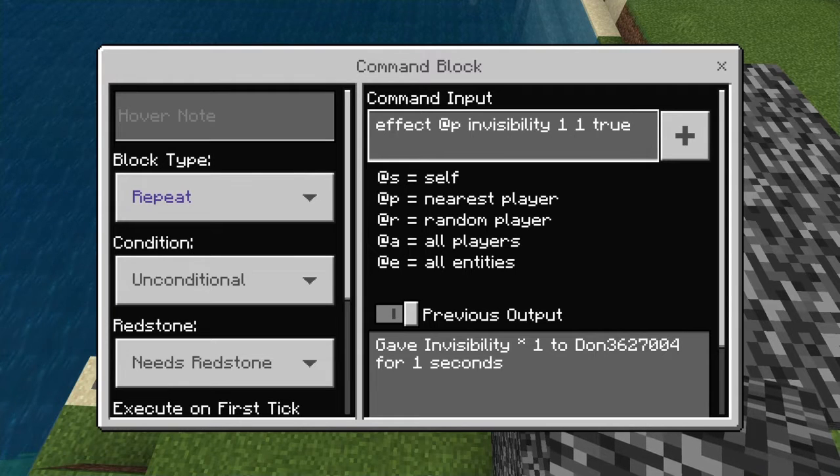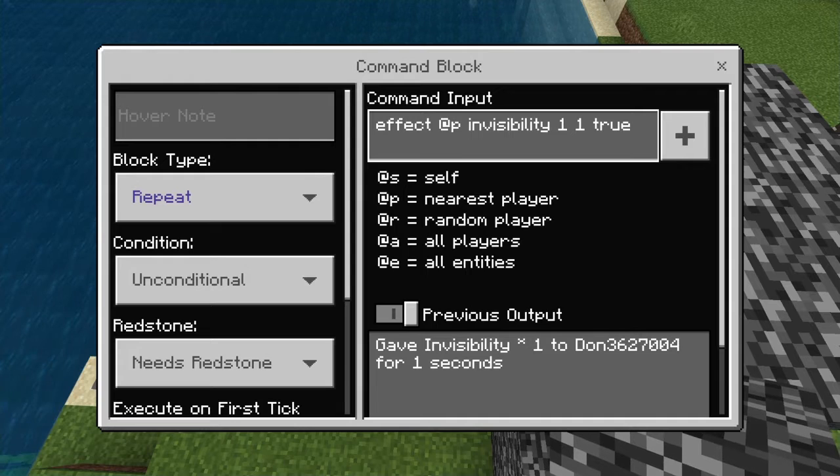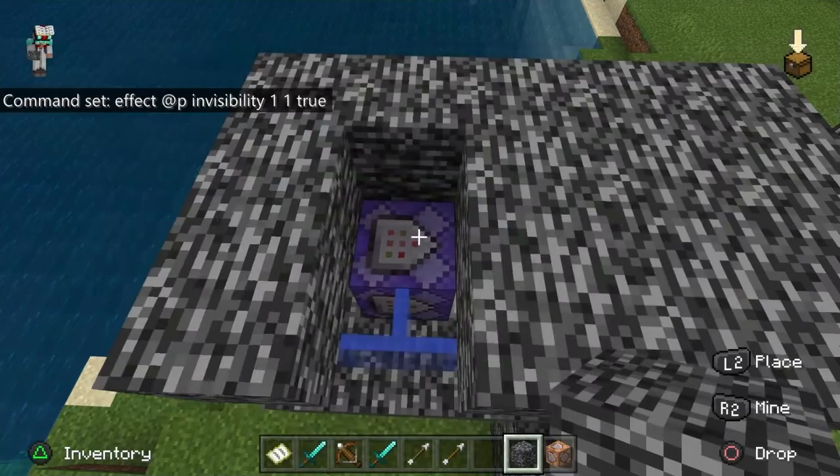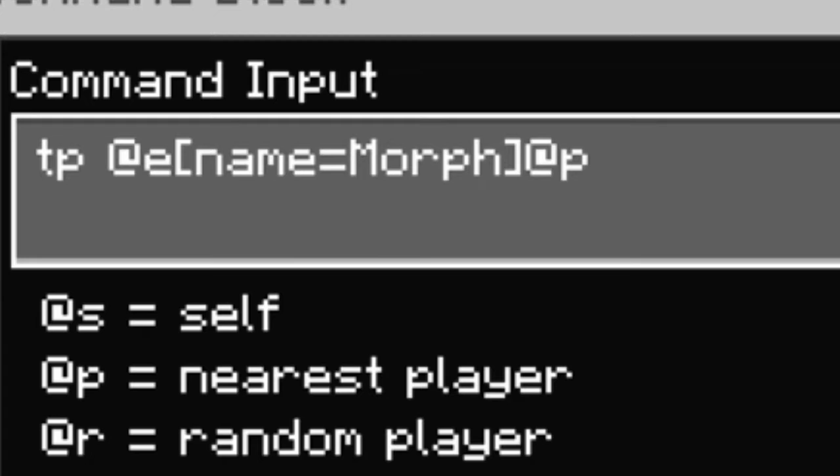For the first command it's going to be: effect @p invisibility 1 1 true. Pause the video so you can type this in. Just want to let you know this command may only work with Bedrock — I don't think it works entirely with Java, but I know for sure it will work with Bedrock. You're going to want to put your command block on repeat.